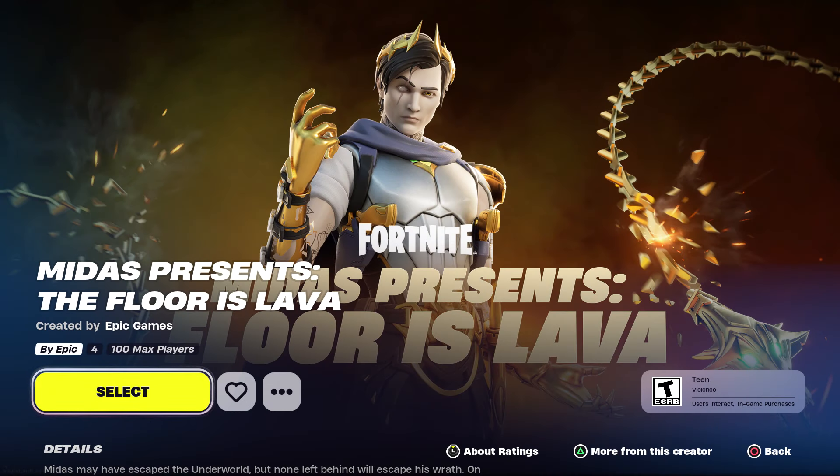Midas Presents: The Floor is Lava is currently an LTM game mode in Fortnite, available until at least the beginning of April. It's one of the sweatiest game modes ever played for an LTM, but it does come with a few nice secret Easter eggs that are actually really cool.